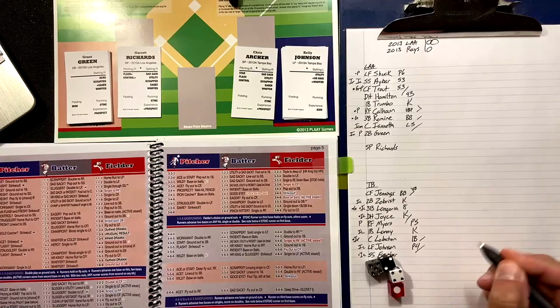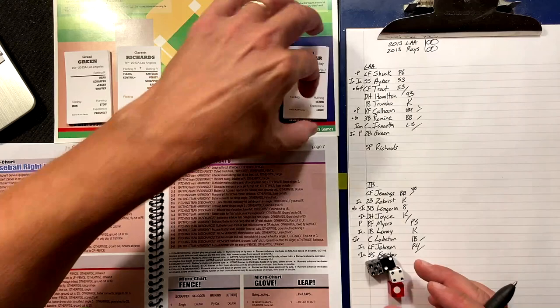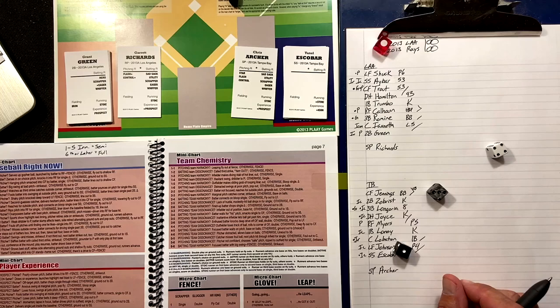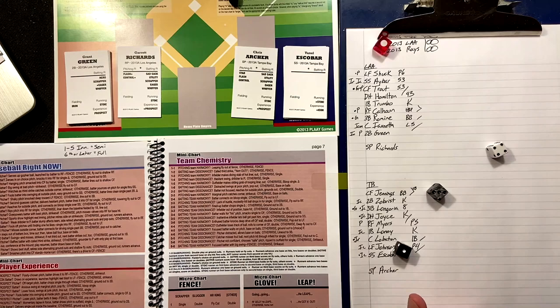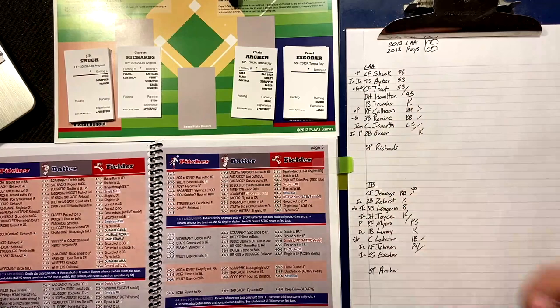We'll go to the red chart — player experience — for Grant Green as we go to the top of the third. Rolling two dice: three-four. Prospect batter — he is a prospect batter — caught looking at strike three, struck him out. That's what you get when you're young in your career.